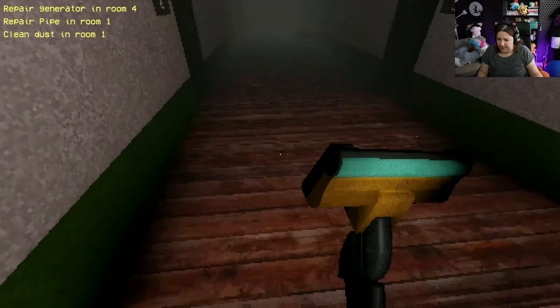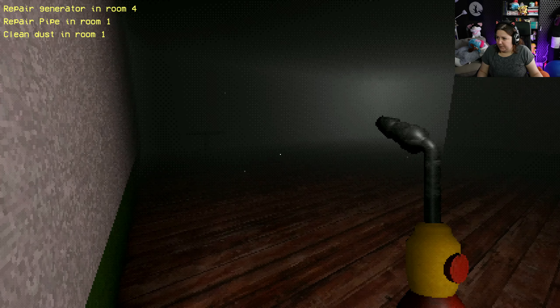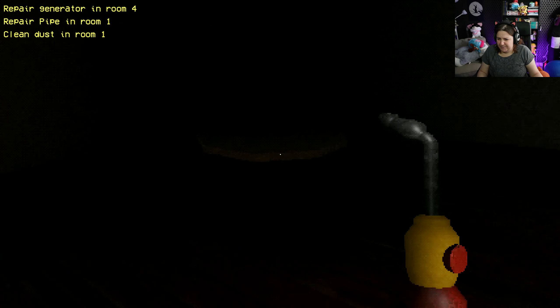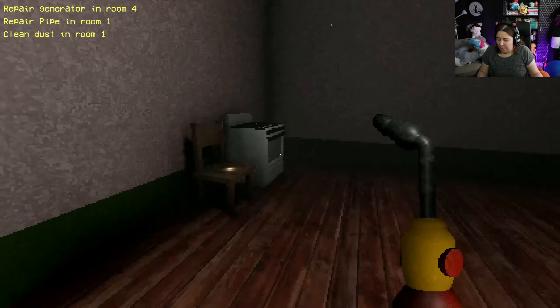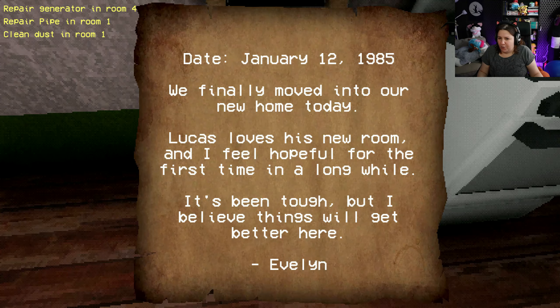Can I run? I didn't notice. Yeah, slightly. Room four - room for the generator. Who's living here? That's the most partially done apartment I've ever seen. There's like one table over there, one fridge, one stove. What is this? 'January 12, 1985 - we finally moved into our new home today. Lucas loves his new room and I feel hopeful for the first time in a long while. It's been tough but I believe things will get better here. Evelyn.'